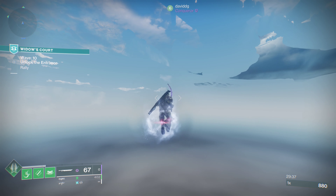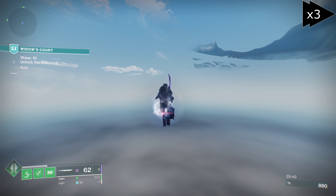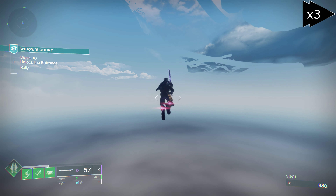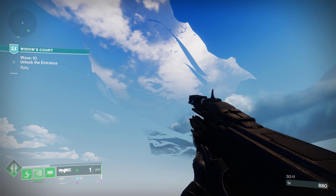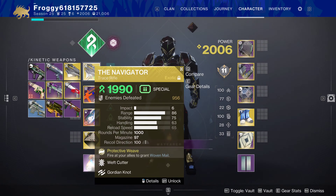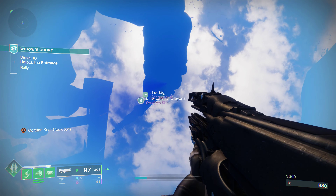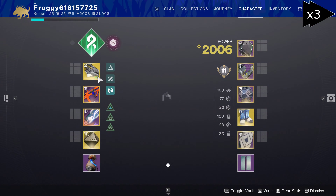There is one place that is possibly cooler — at least unique to this map — that is fun to explore. It's over where David DG is. There is in fact other solid stuff out of box: the cannon that you see if you look out to the side of the map.